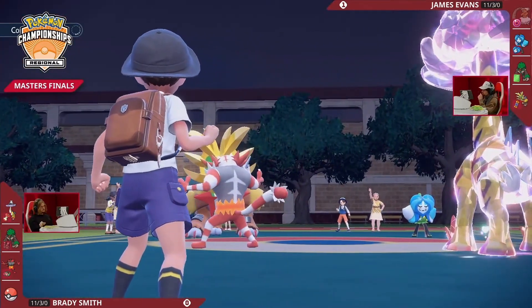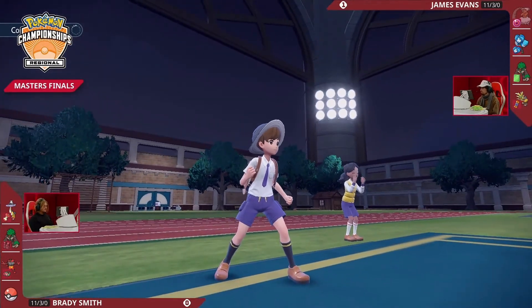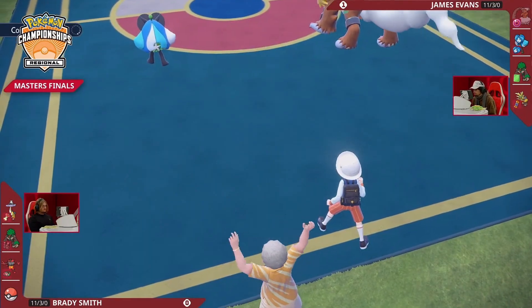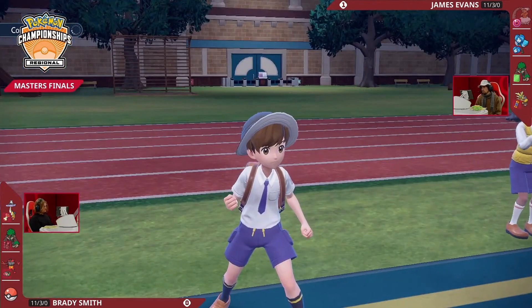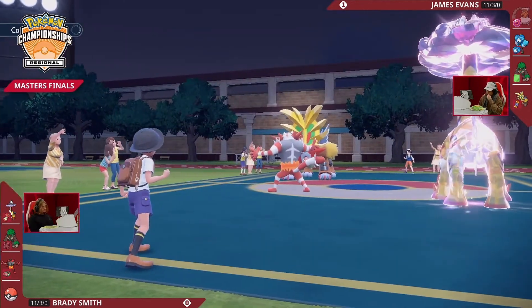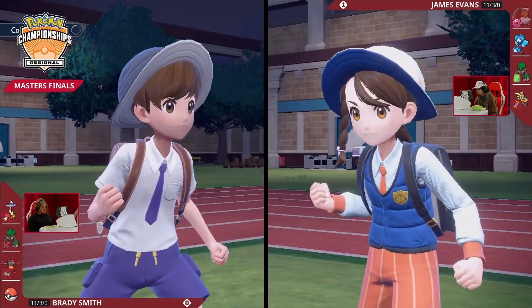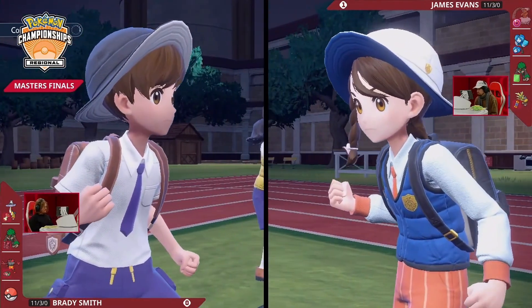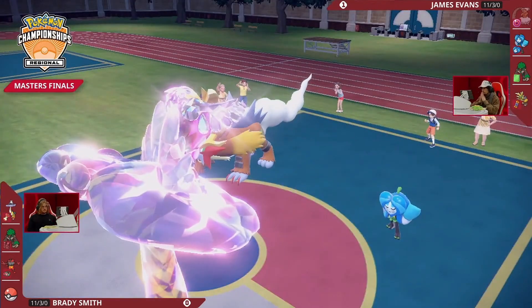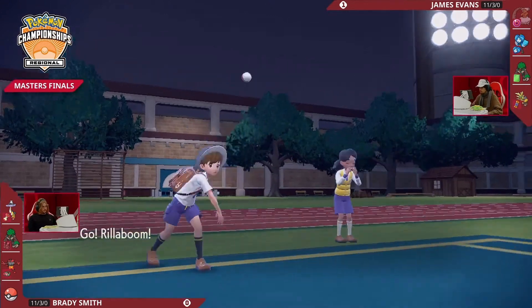If Brady is passively playing — just swapping in and out to get some health back on Raging Bolt — you can see potential setup coming from James's end. Gouging Fire has the potential to do a lot, but you need to be getting some howl boosts if you want to deal significant damage to bring you through. It's tough for James to decide which Pokémon to Terastallize. Obviously Wellspring wouldn't enjoy being hit by a Thunderclap.